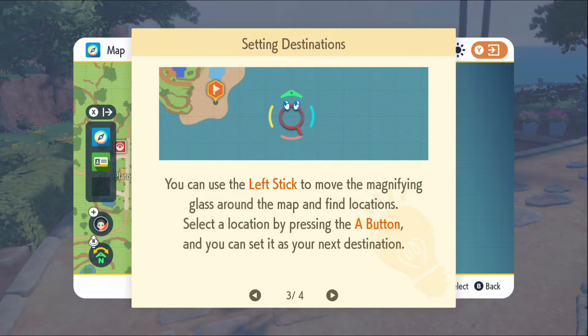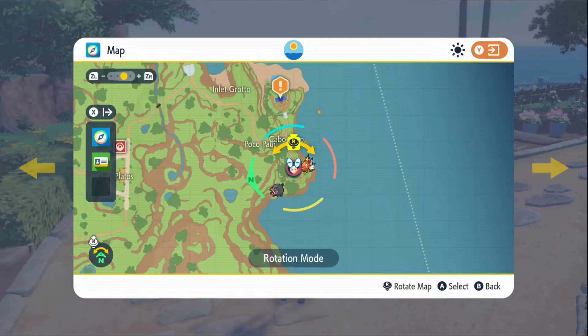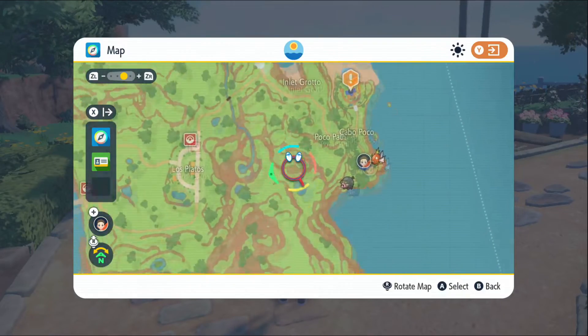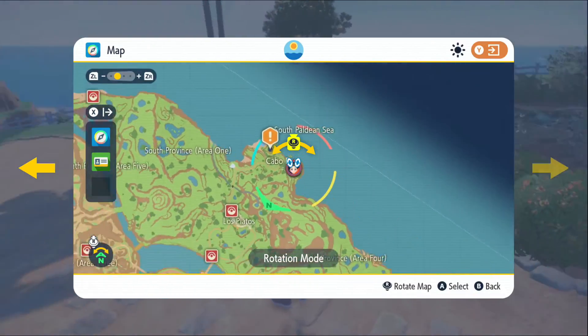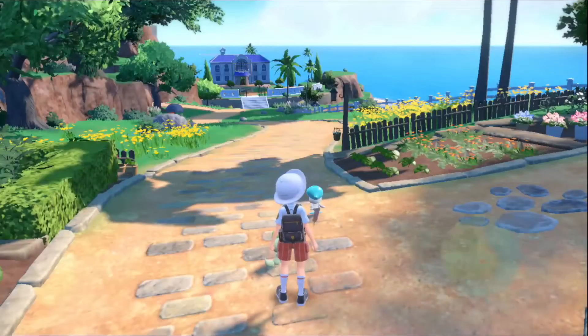You can use the left stick to move the magnifying glass around the map and find locations. Select the location by pressing the A button and you can set it as your next destination — like map marking. The flying taxi service can take you to some places you visited before; places you can fly to are indicated with a feather mark.